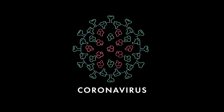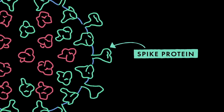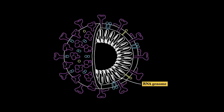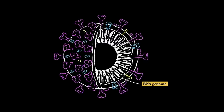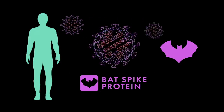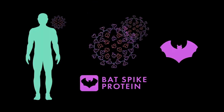Coronaviruses need keys to unlock a host's cells. These keys are spike proteins, and different species require different keys. The genes to build these spike proteins are contained in the virus's RNA. The genetic material inside the virus can re-assort and change around, and come back as a new variety that can transmit between species.